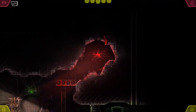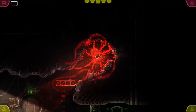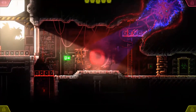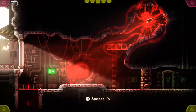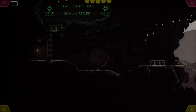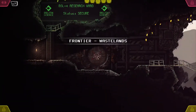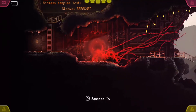These, I guess you would call checkpoints — like little save points. I'm actually corrupting the base. These are end-of-level points that move you to the next part of the base.